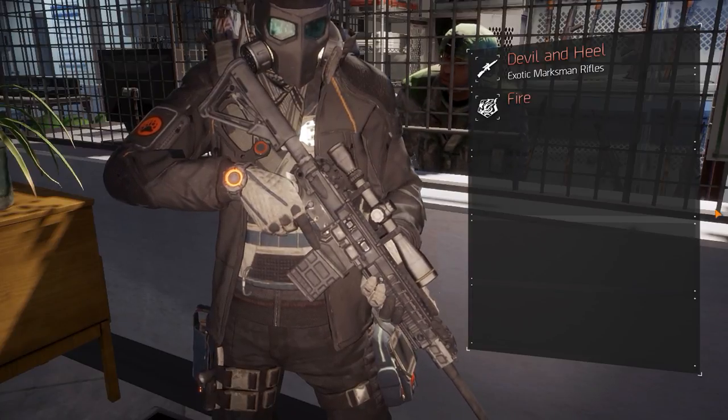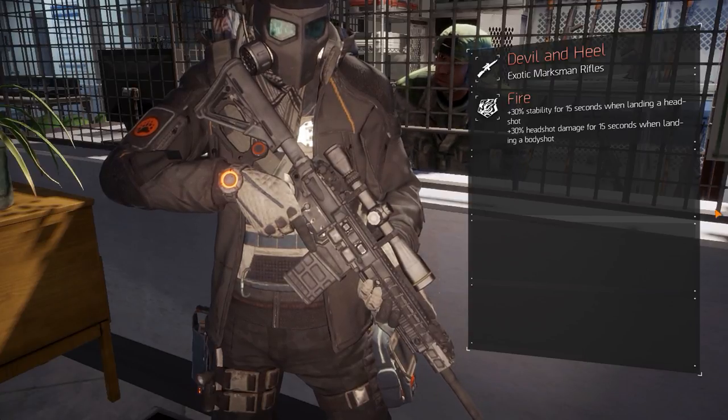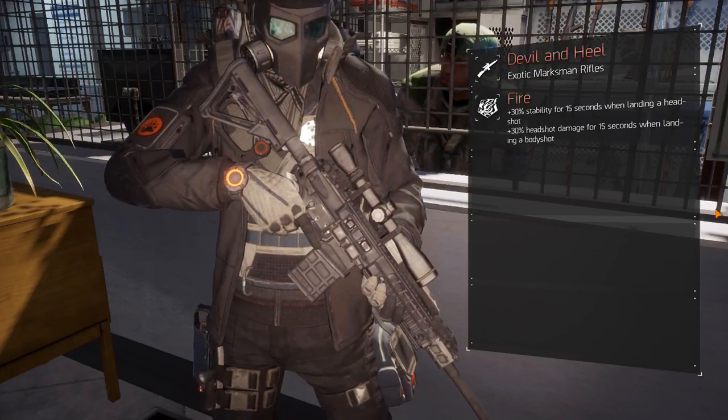The Devil's talent, Fire, increases stability by 30% for 15 seconds when landing a headshot. Additionally, body shots increase headshot damage by 30% for 15 seconds.